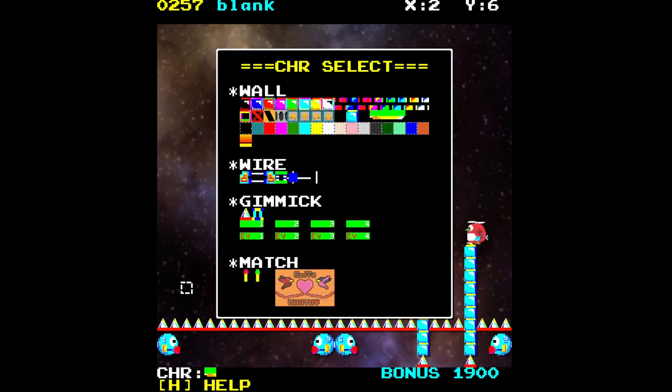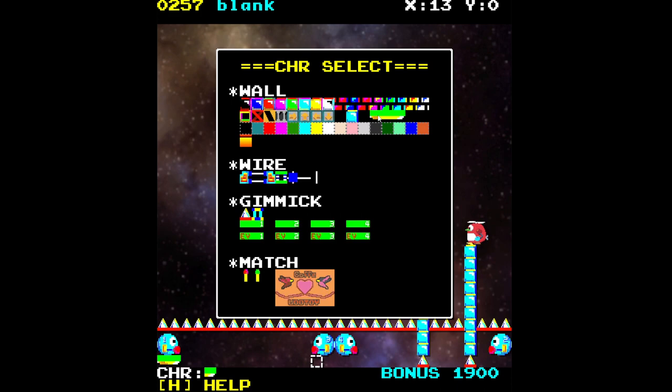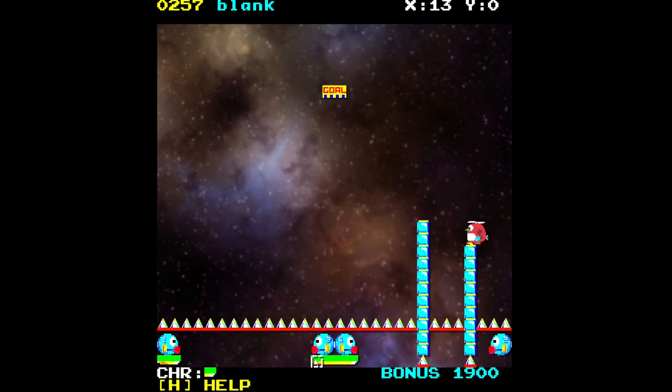Let's get our little platforms. There we go — a cute little platform for them to sit on. Give these two a slightly longer platform. Let's test that again — okay that works.